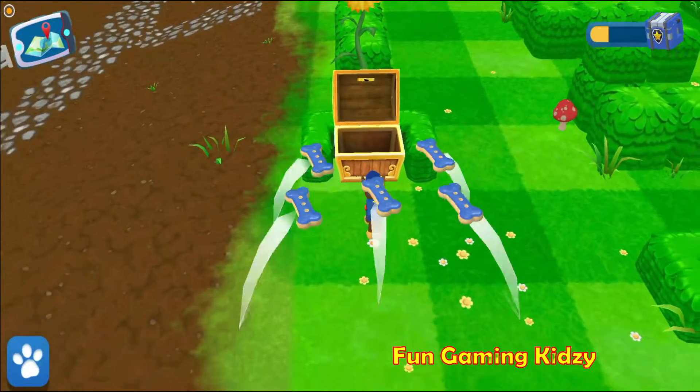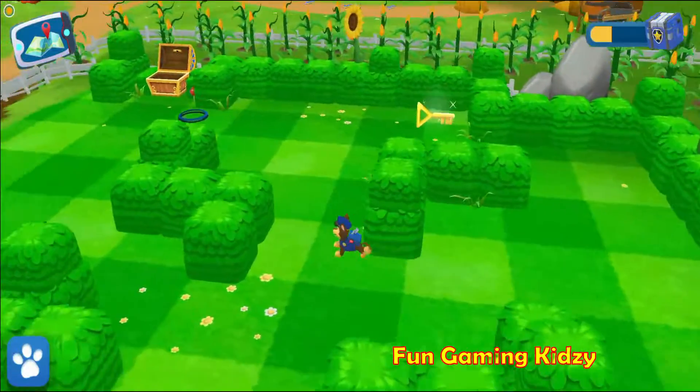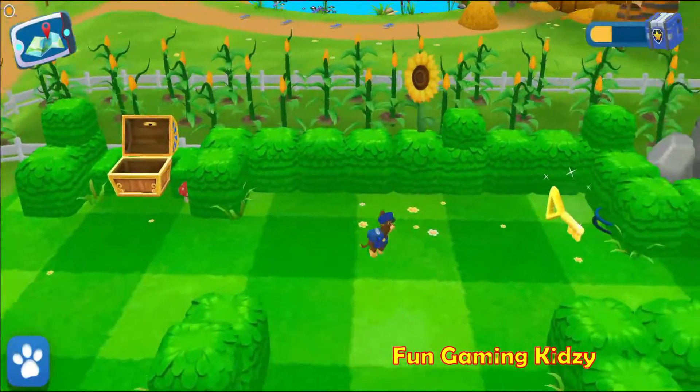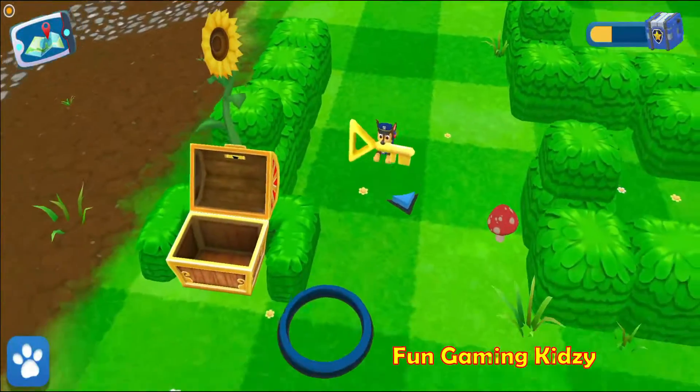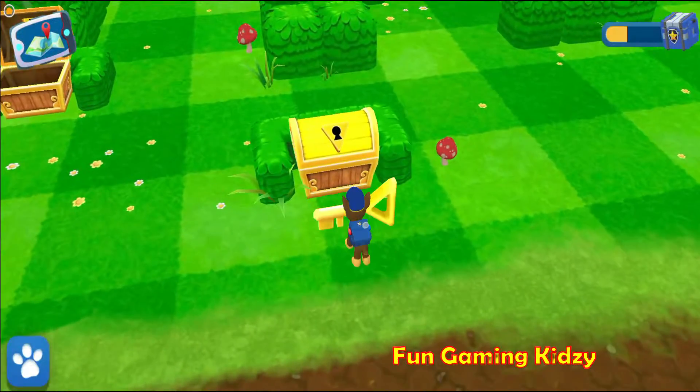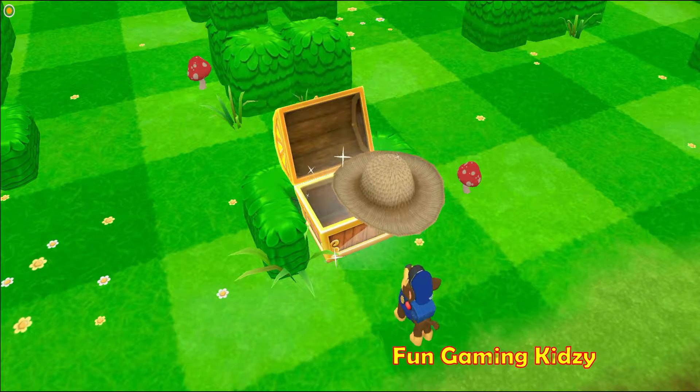It's a red key — use it to open the red treasure chest. Ahoy! A delicious treasure! It's a yellow key — it opens the yellow treasure chest. Way to go, pup! Yee-haw! Nice hat, cowpup!